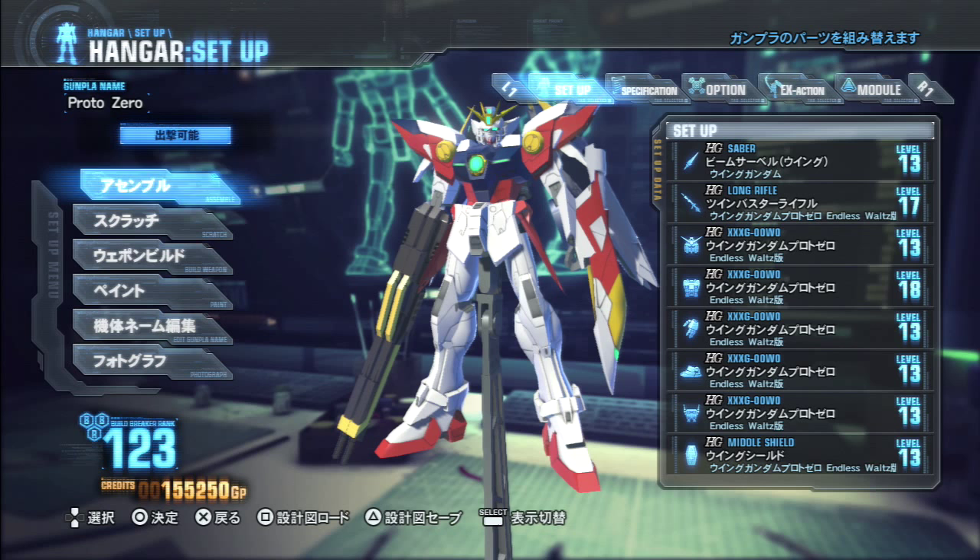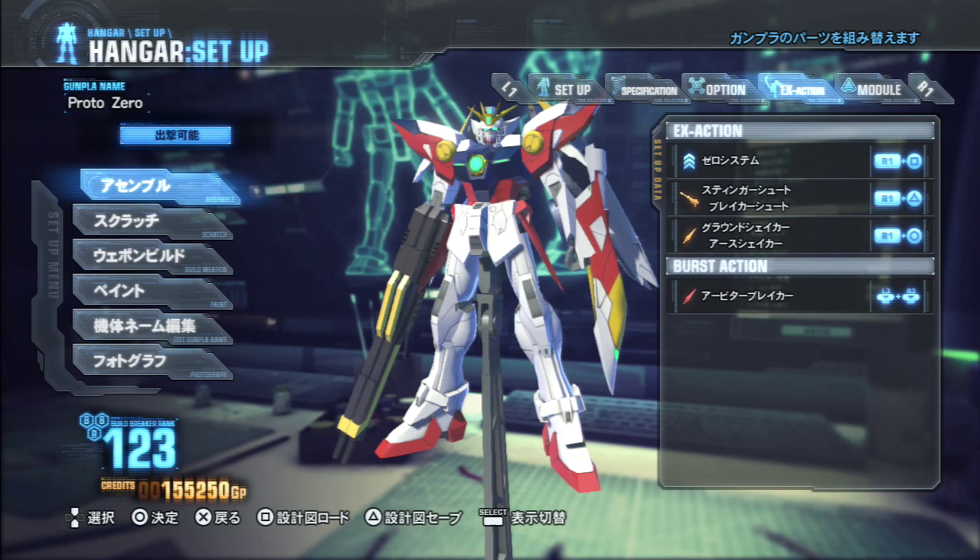Hey everybody, it's Rob from Flailthroughs. This is once again Gundam Breaker 2, and this is my Wing Gundam Proto-Zero. Since I spent most of the week setting this up for the run with Seraphic Zero yesterday, I didn't really get anything else set up as a request. Fortunately, someone has requested the Proto-Zero, so I'm gonna jump ahead on the list and get that done. There's a lot of other things on the list I don't have enough parts to do yet, so I'm doing it as I get bits.